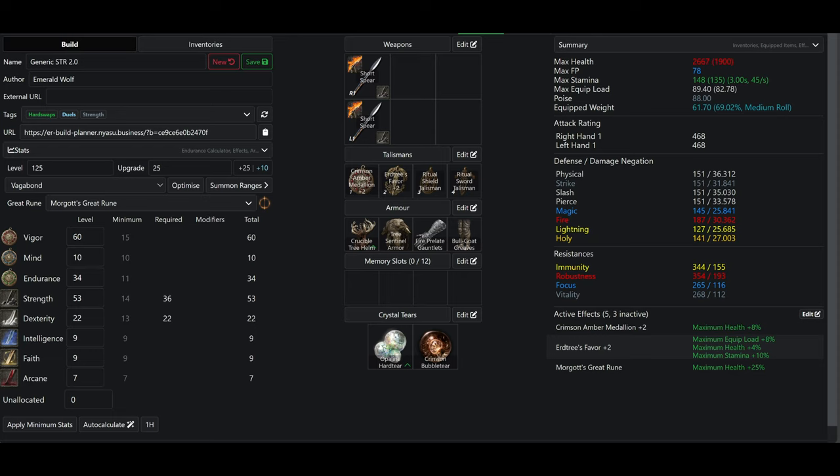My main setup that I like to use is Power Stance Short Spears as well as Commander Standard and Roger's Rapier. Keep in mind that all the weapons and Ash of War setups on this build are Ladder Legal. For Crystal tier and for the Great Rune — Opaline Heart tier, Crimson Bubble tier — that's your go-to for PvP, along with Morgott's Great Rune. Any other tier or Great Rune combination will have you lose survivability, which is the most important thing in PvP.